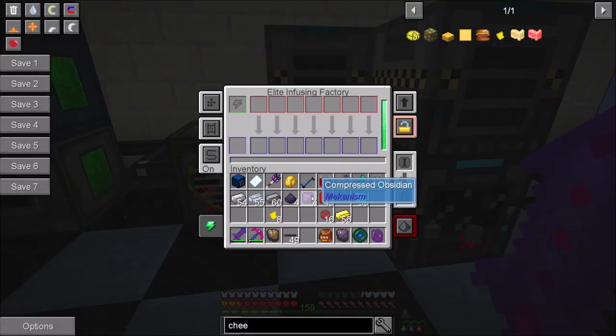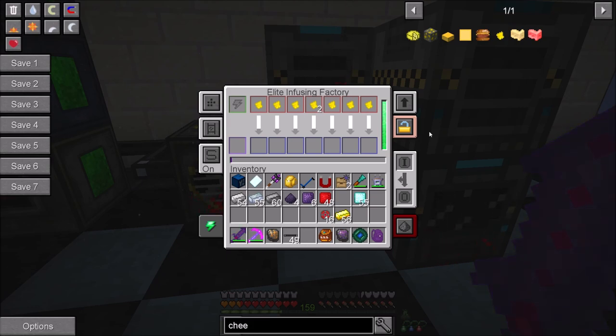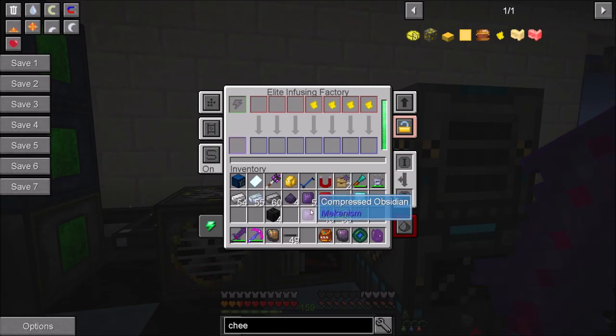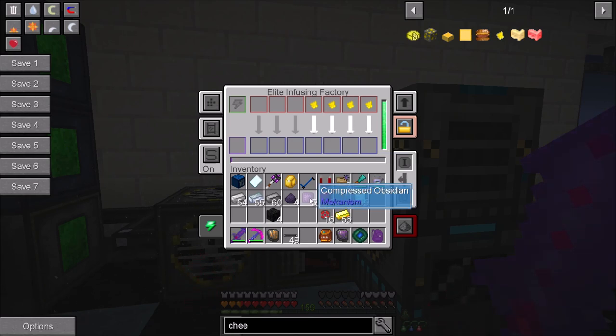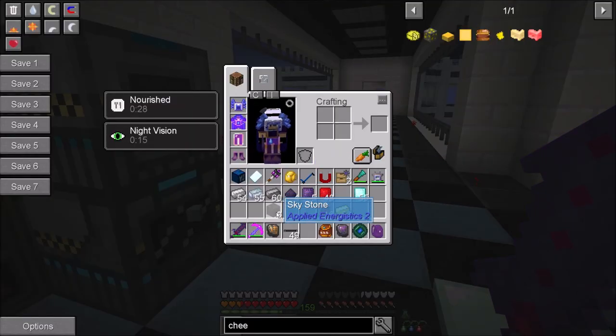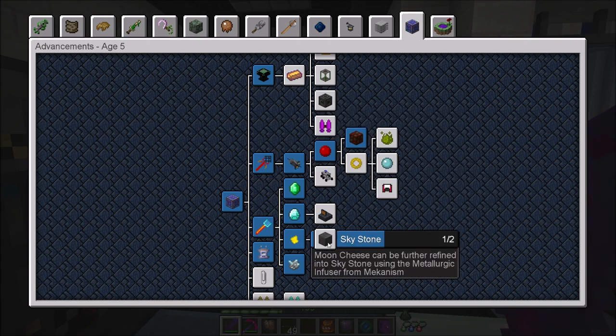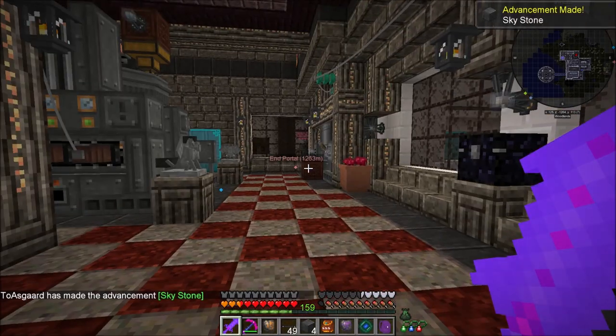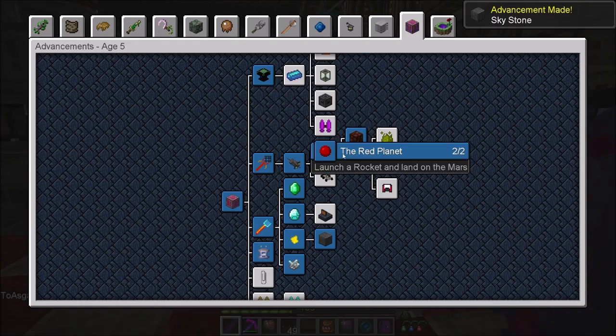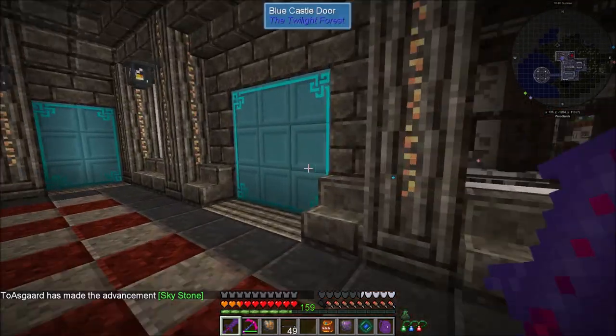I've got some more refined obsidian dust running. The Cheese Cards go in with compressed obsidian and we'll get that running. Some things use two compressed obsidian per Cheese Card - it's four per one in this case. There we go, there's our Skystone - and the advancement actually wants the smelted version. So let's pop down and smelt it. And there's our advancement - Skystone done! I don't really have any use for that but I do have use for the Mekanism stuff and we'll get into that right now.